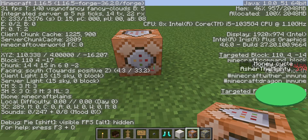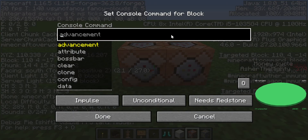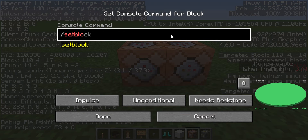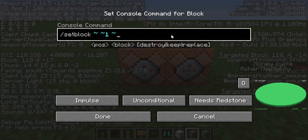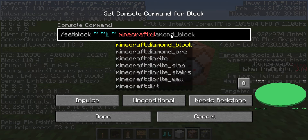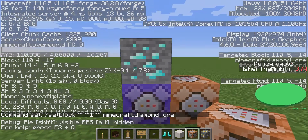Only with two command blocks. First we'll do the command: slash setblock ~ ~ ~1 ~, like that. And, minecraft:diamond — or you don't have to do a diamond, it can be anything you want to. Make it repeated, always active, and you'll see a diamond block.